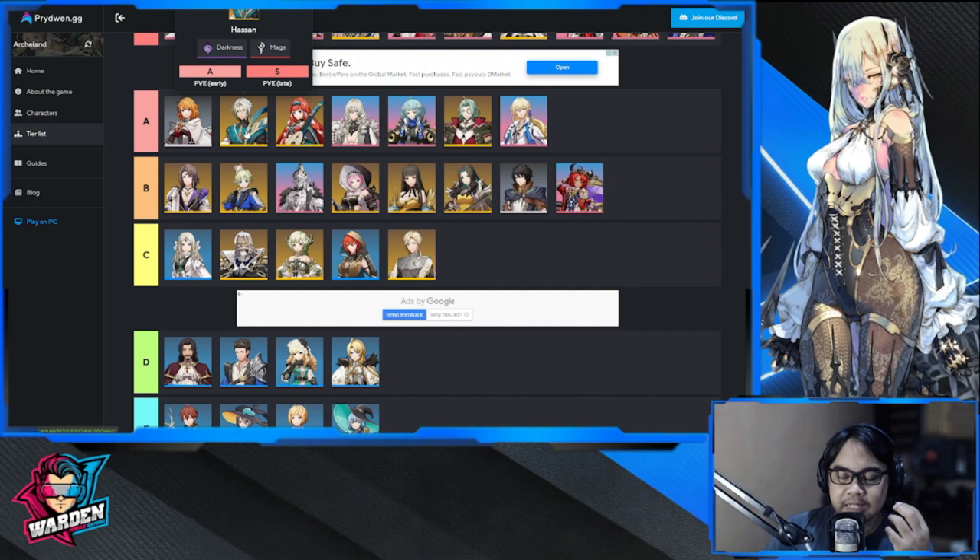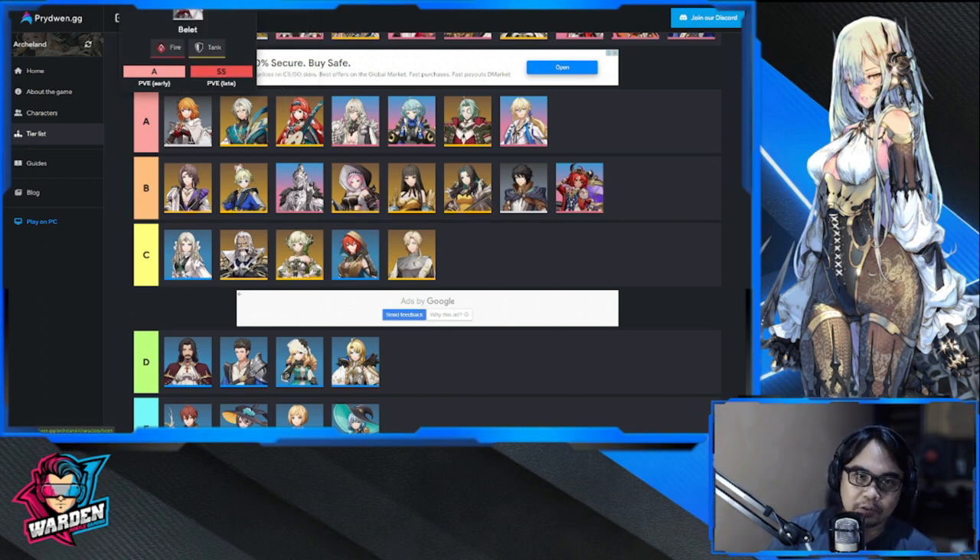Next is Hassan — I use Hassan and he's great with debuffs. His whole kit is built around debuffs, so if you're building a debuff team he's really the center of it. He dishes out a lot of debuffs, prevents enemies from being buffed, applies unhealable and magic corrosion to reduce magic defense. If you want a mage with full debuff skills, Hassan is your guy. Rounding out Tier A is Bellet — a great early game tank, can be maxed out for free, though I quickly shifted to other tanks once I had them.